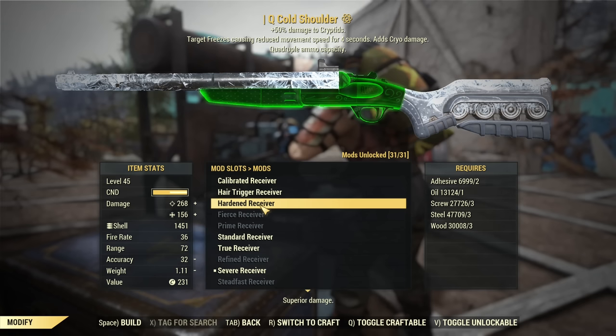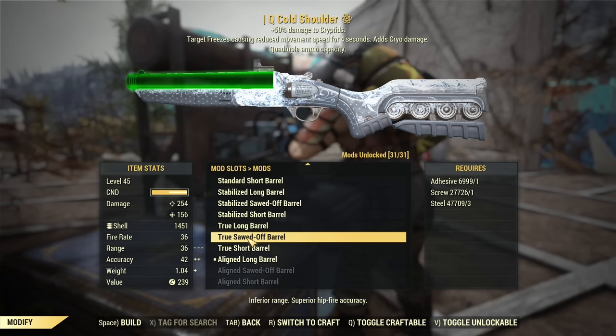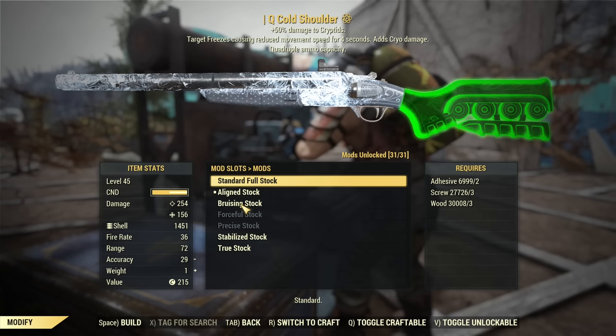For the barrel, I go with the cheapest VATS option, so I'm using the Aligned Long Barrel. Range is always an issue for shotguns, so always go long. I would not recommend the Short Barrel or Sawed-Off — that's only 36 range, basically melee range. Even 72 is still very short range, but at least not melee. I use the Aligned Stock for the same reason.